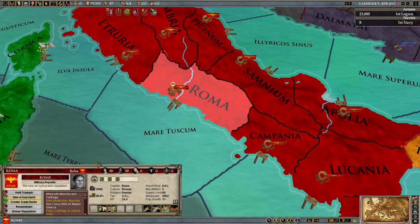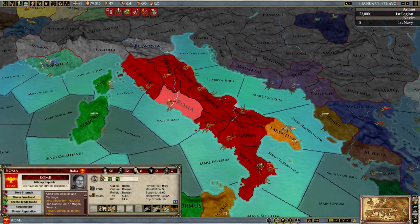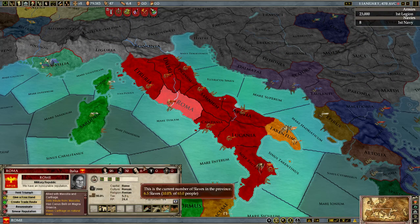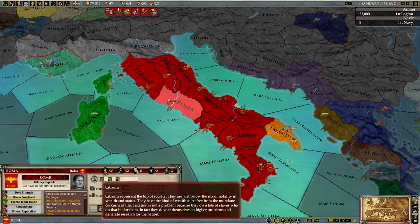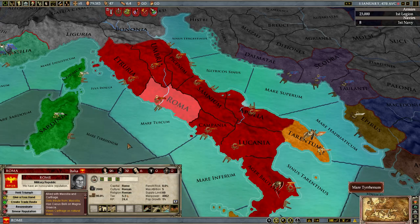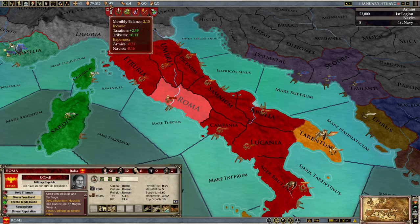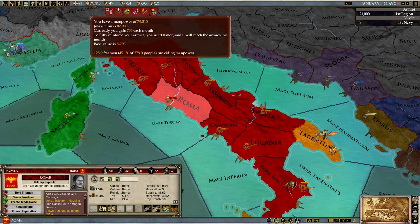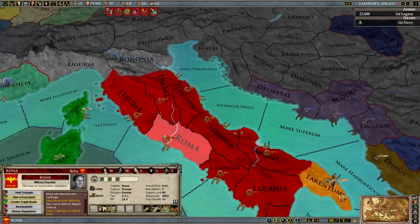Here we have Rome, your typical province. Each province has varying attributes. We're going to start with these three — your types of population. Confusingly, the first one is called citizens, the second is called freemen, and the third is called slaves. Each type gives you something: slaves give you money through taxation, freemen give you manpower to fight your battles, and citizens give you research points.